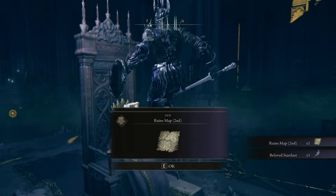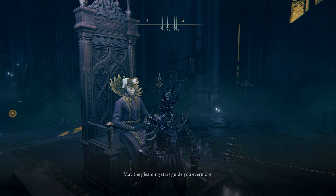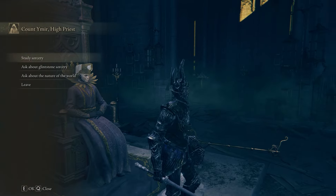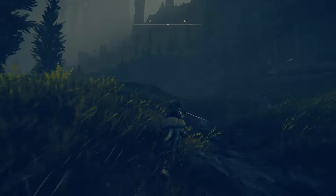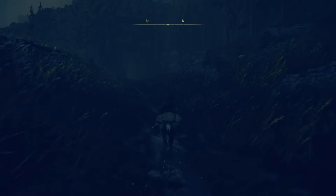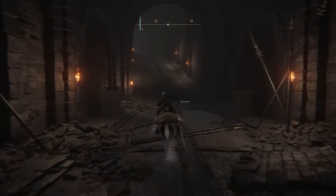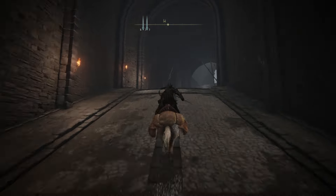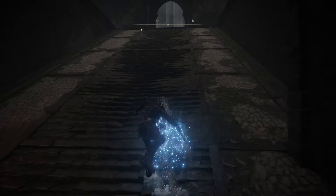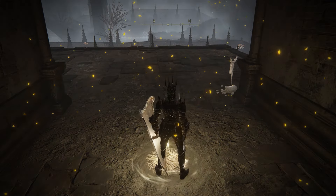He'll then give you the sacred ruins map and a Beloved Stardust talisman. This is awesome, especially in the heat of battle, because it speeds up your cast speed. Here's how you get to the second ruins map he gave you. Travel to the district high road and follow the path until you find a doorway leading into a dungeon. You're going to be forced off your horse eventually. Once you get up to the final area, you have to jump these rooftops to the other side — just follow what I do.